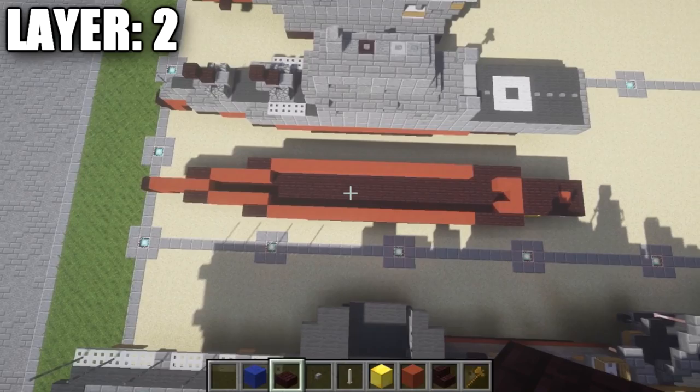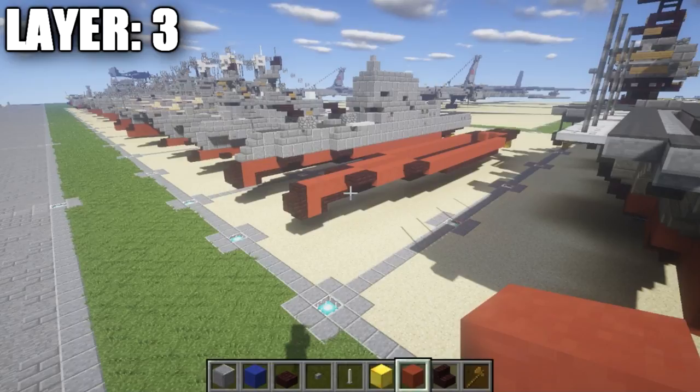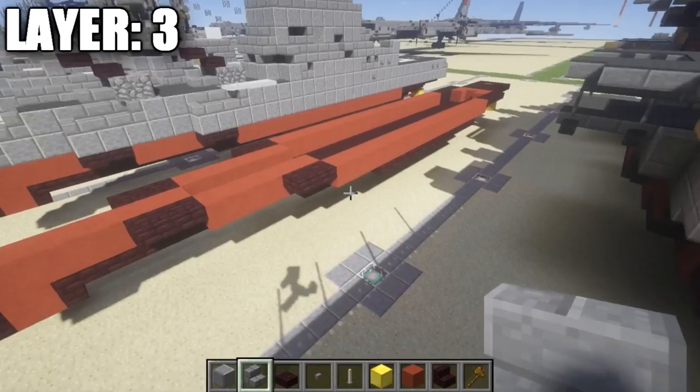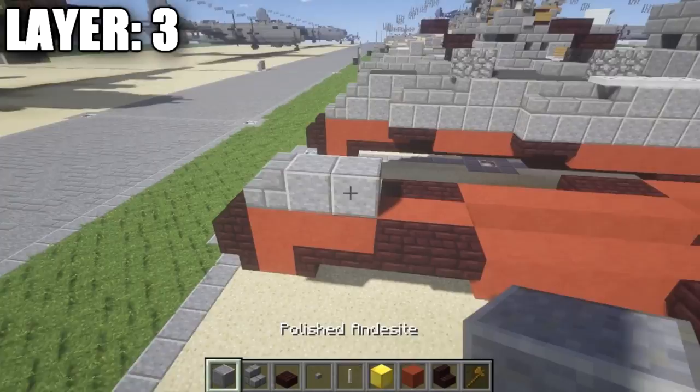We've got the whole bottom of the hull — the underwater part — basically done, and we'll just do the remaining stuff on camera. Starting off at the very front, take a stone brick stair and place it on top of this red stained clay block, followed by 2 polished diorite blocks back from it. Going to the sides, go diagonal from this polished diorite block and place a polished diorite block on top of this nether brick top slab.